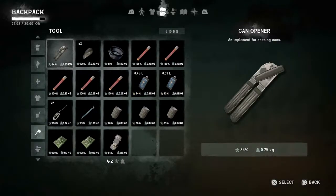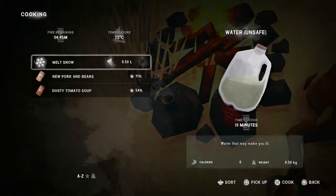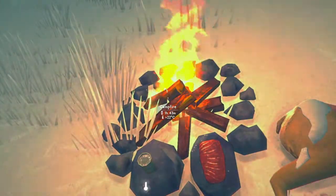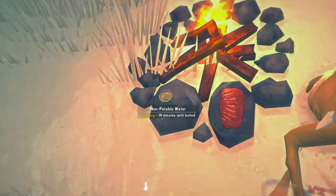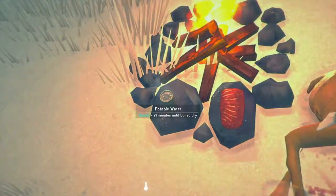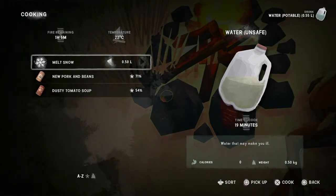I'll go back to the main menu, go to my tools, and select a recycled tin. I'll put it on the other stone to melt some snow — that's half a litre, the maximum. Let's cook it with X. The game has filled that little can with snow. It's now 18 minutes till it's melted. That raw venison is cooking away. Let's select the tin and press X again, then square to pass the time. The snow has melted but I still can't drink it. Let's press X again and pass the time — another 19 minutes has passed. I can now select X and either take it, drink it, or leave it. I will drink it — I'm quite thirsty. Might as well fill that up again and cook.